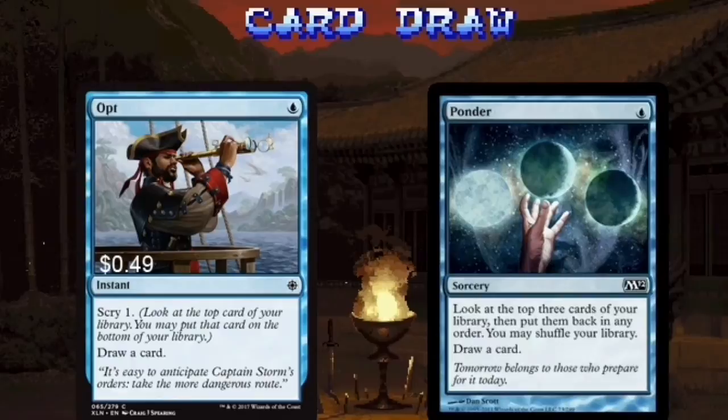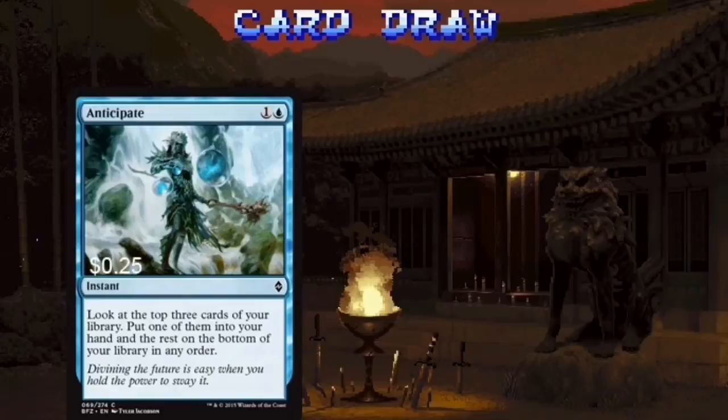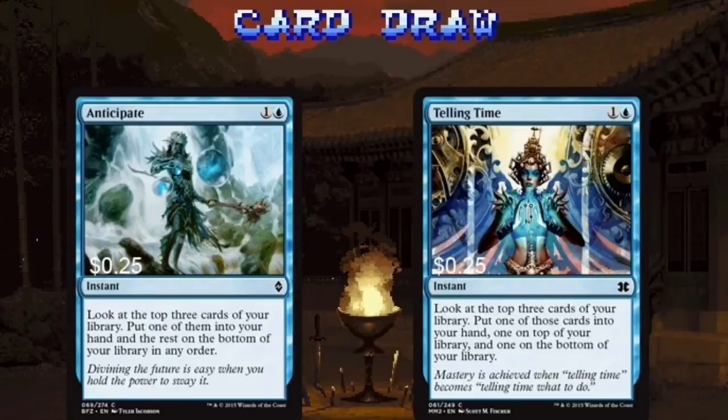What does blue want? More cards. When do we want them? Now. Opt and Ponder are great one-drop card draw spells. Both allow you to investigate what's on top before drawing a card. Plus, with Tigum's second ability active, you'll get to use their effects twice. Preordain and Brainstorm are just a few more solid one-drop card draw spells. Both allow you to dig for the spells you need and keep your hand full of powerful cards at the same time. Anticipate and Telling Time are fantastic ways of putting useful cards in your hand and moving cards you don't want out of the way. Digging through your deck can only get you closer to the answers you need and help you interrupt your opponent's plans.